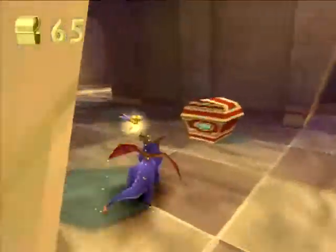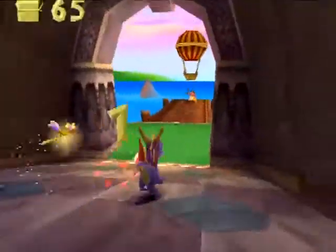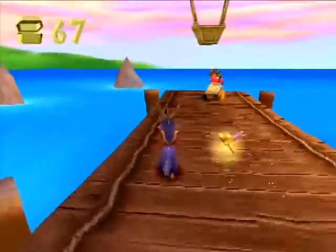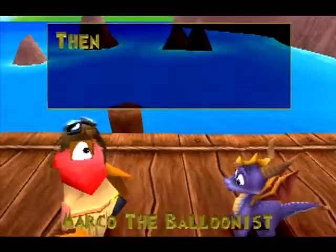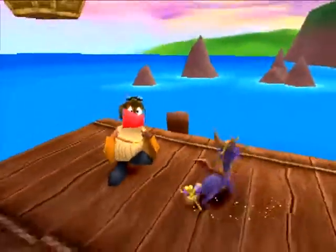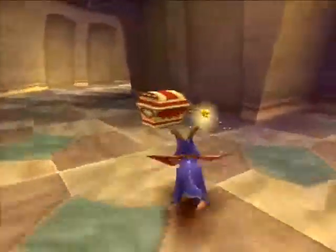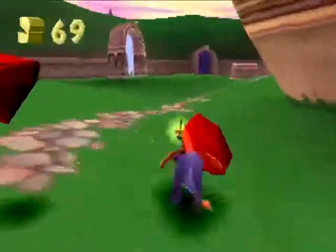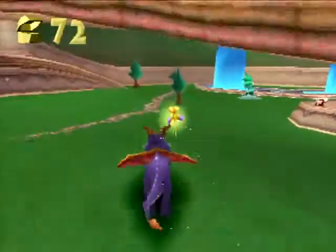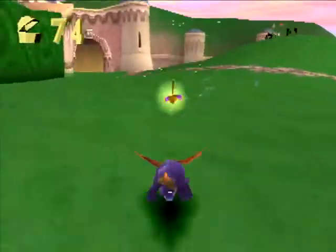After that, I think it's time we rescue some more dragons and take out these guys. These are Gnorcs — they are the basic enemies of the game and the easiest to take out because they don't do any damage to you. Do you remember how the first dragon we saved, Nestor, told us about the balloonist? Well, that's this guy. We have to rescue 10 dragons before he will take us to the next home world.